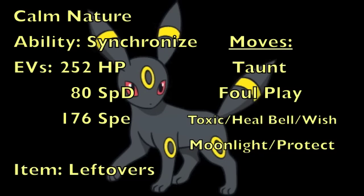Along with Taunt, we're running Foul Play again to allow Umbreon to do some damage. The last two move slots are flexible: for recovery you can go Wish or Moonlight — if going with Wish, use Protect alongside it. If you want more offensive presence, Toxic is particularly useful in combination with Taunt, since taunted opponents can't heal themselves or recover HP lost from Toxic. Going with Moonlight frees the slot for Toxic to stall things out, or you can run Heal Bell to cleanse status from yourself or teammates. Overall, this set is designed to be a wall while also preventing other Pokemon from walling your attackers.